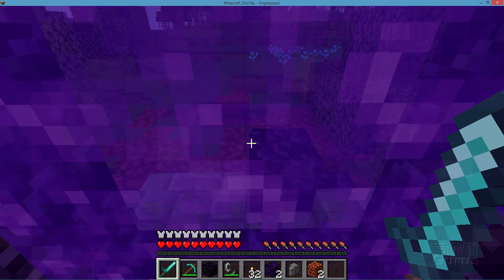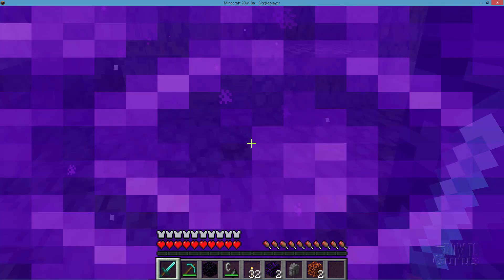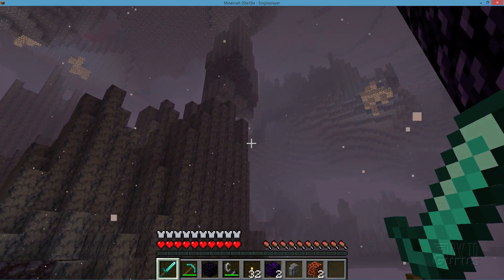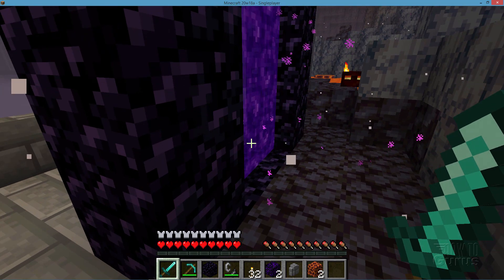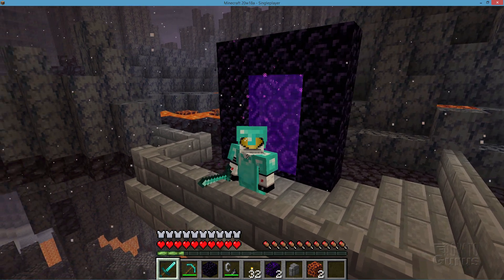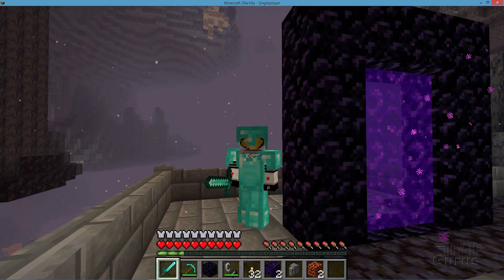Grab your diamond sword and when you go through the portal, just step into it and see where you're at — don't go all the way through. Now I've already been through here and built a platform there. Here we are inside the Nether and this has placed me into one of these basalt deltas. The reason I stopped and didn't go straight through is that this portal came in right at the edge of a cliff. So be very careful — when you first come through, stop in the portal, look to both sides, and then pick the direction that looks safe to go.